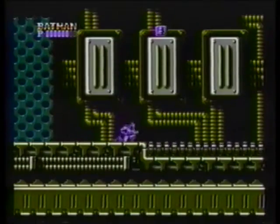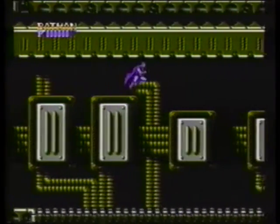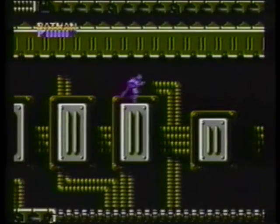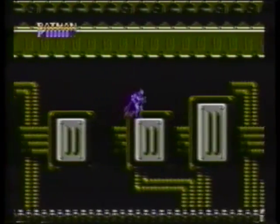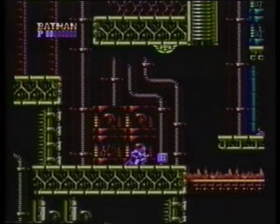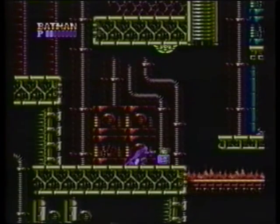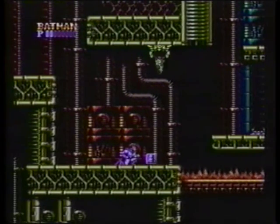The floor in Stage 4-2 is covered in energy-zapping rotors. Use your expert wall climbing technique to keep you out of the heat. Here's another good place to stock up. The hearts and bonuses are great, but it's even more important to grab some ammunition while you can — there's a lot of shooting ahead.